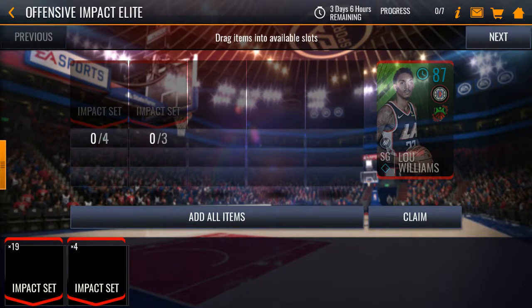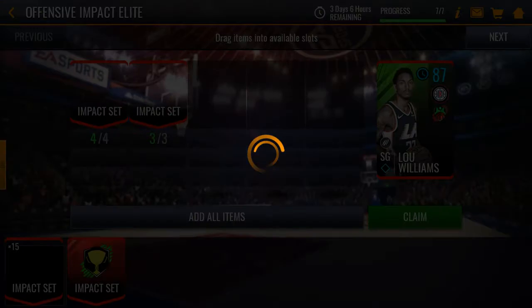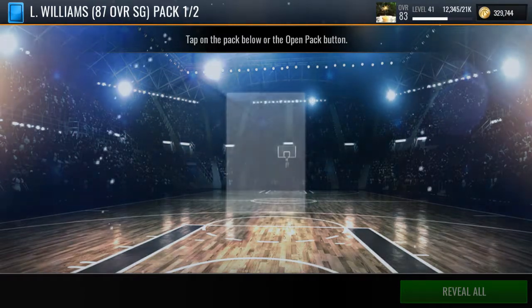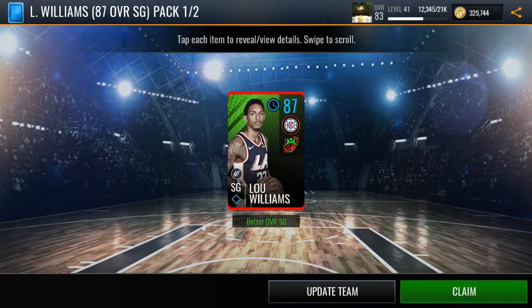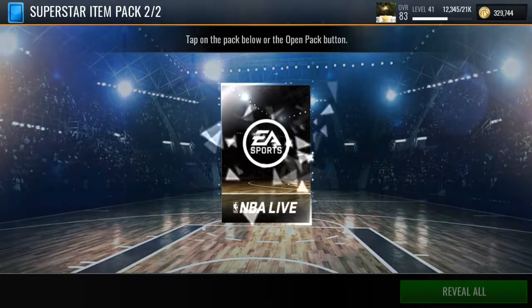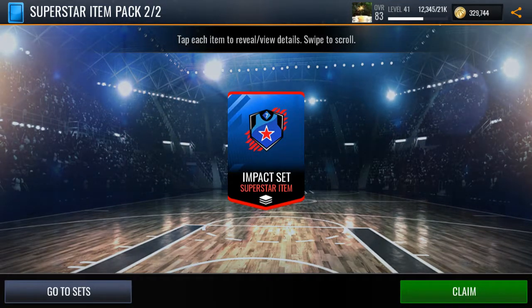Right now I'm gonna get Lou Williams for the offensive impact elite player. Out all items this week, they reduced the item set, so it's easier to get this player. Lou Williams is an 87 overall shooting guard. You also get this superstar item pack — the impact says superstar item.